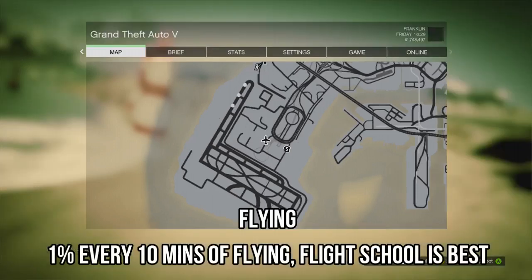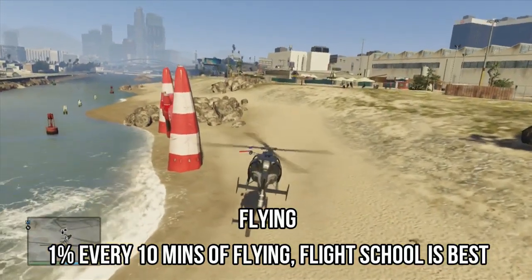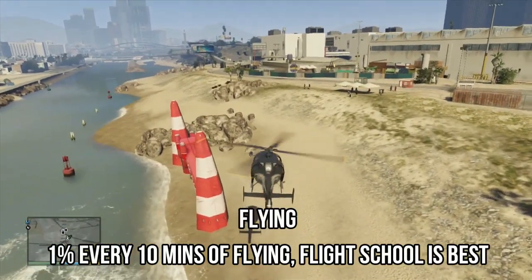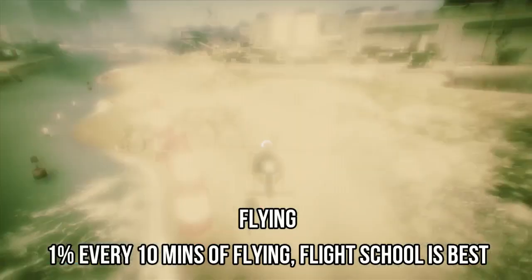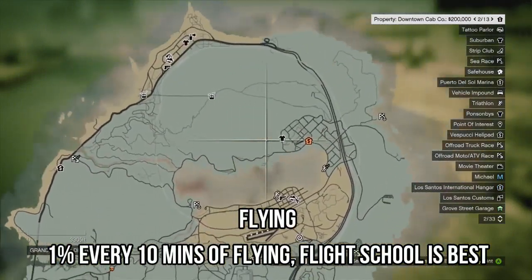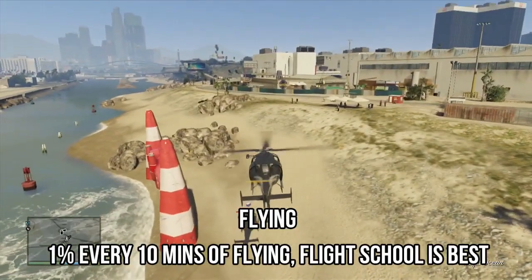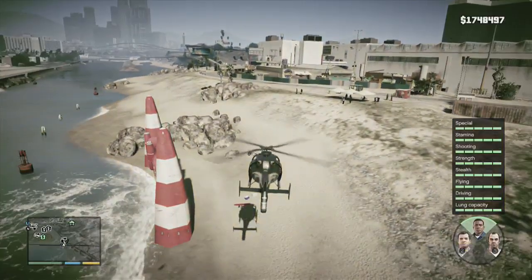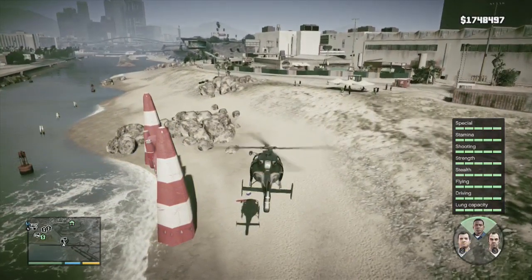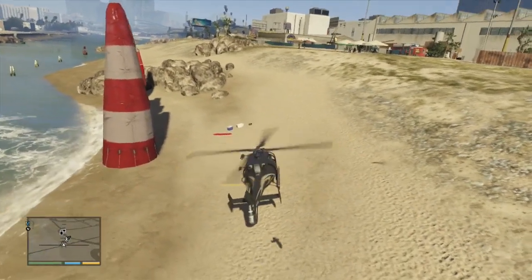If you haven't got flight school unlocked, there is a way of increasing your skill just by flying — every 10 minutes of flying in the air, whether hovering or actually flying around the map, gives you 1%. What I'd advise is you use your time wisely and fly around the map to discover every single area. But every 10 minutes of flying gives you only 1%, so it's much slower than using the flight school. If you can do flight school, go ahead and do that.